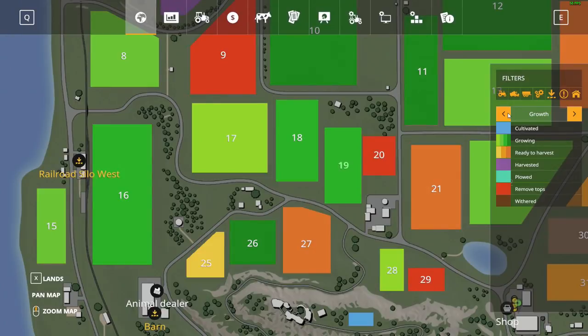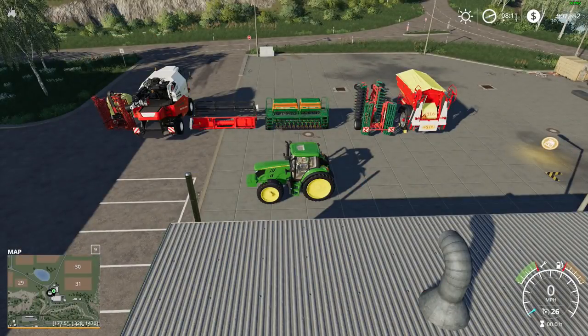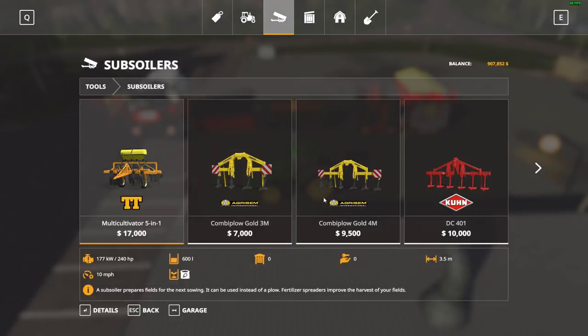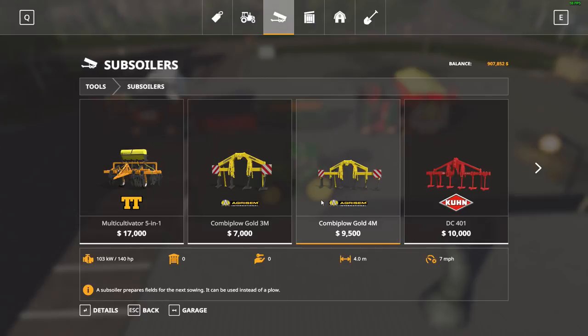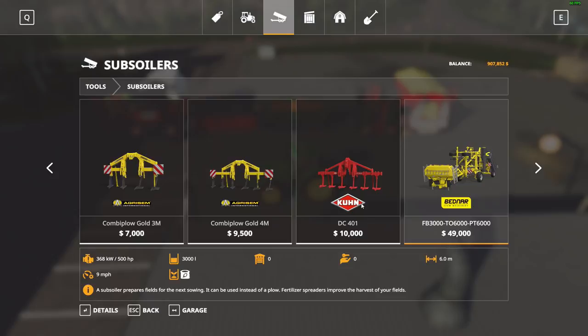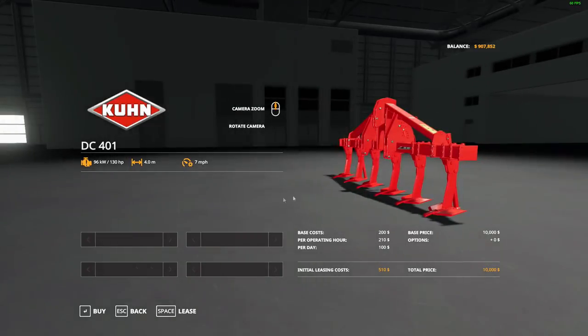So that's lime, that's fertilizer. What does our field actually need right now? It needs to be plowed. We're not interested in making our fields bigger right this moment, so what we can actually do is go with a subsoiler instead of a regular plow. This one actually requires less horsepower — it's a little more money but it's the same four-meter width.